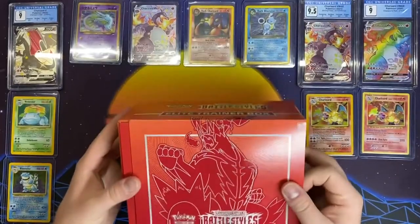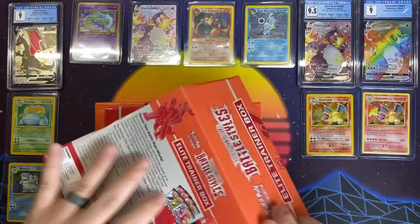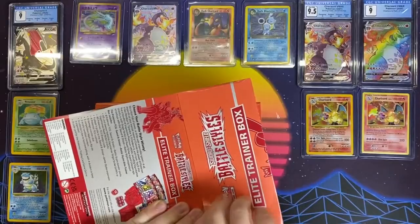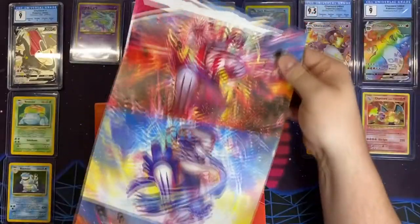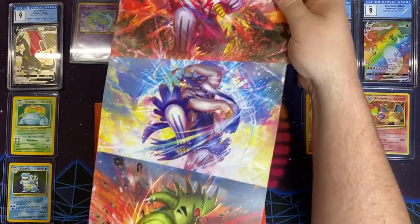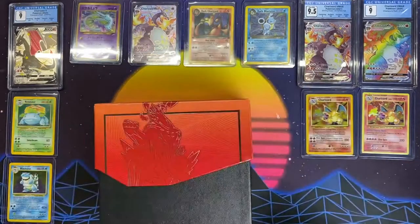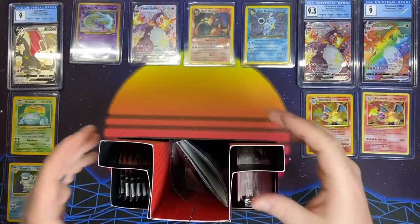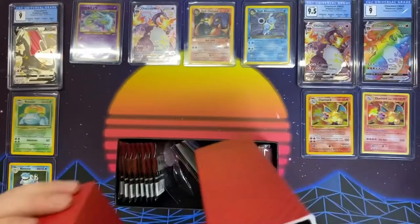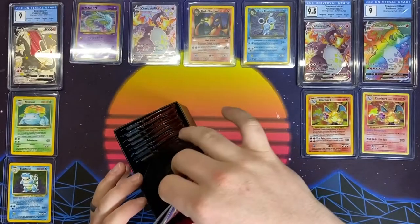ETB — pretty standard. We've opened quite a few of them. Peel that off. There's some nice artwork — here, I'll open this up. There's some nice artwork that I just destroyed on the inside. That's pretty cool. Starting with the Single Strike, the Rapid Strike, the Tyranitar, and the Empoleon. We've got your Player's Guide. I actually really like how this ETB looks — I like the blue and the red contrasting. I think that's really cool. I know they did that with some of the older sets, but that was before I was really into it.